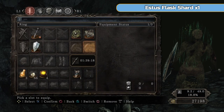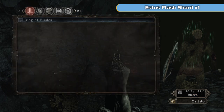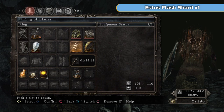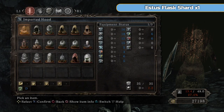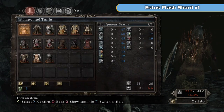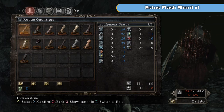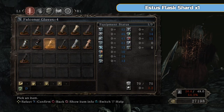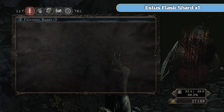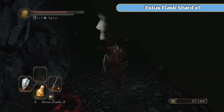Obviously you're going to want to put all your armor back on, all your rings - Cloranthy, ring of steel protection, ring of blades, and my little trap ring, the ring of restoration that probably nobody else ever uses. Then obviously I'm going to put the Falconer's armor back on for now, until I get the Faram armor. And away we go. So that's it - that is the Gutter done.